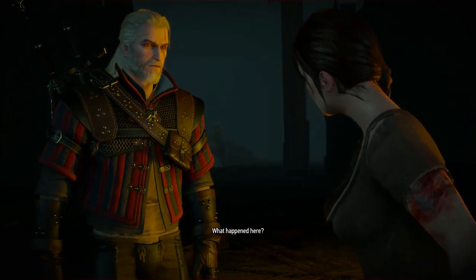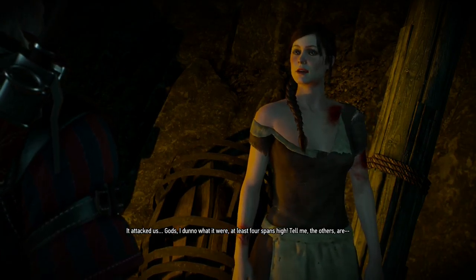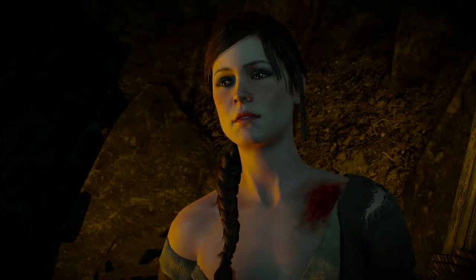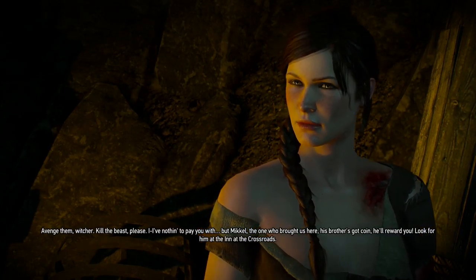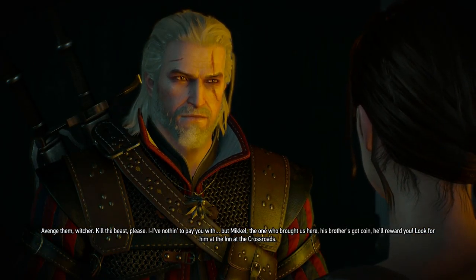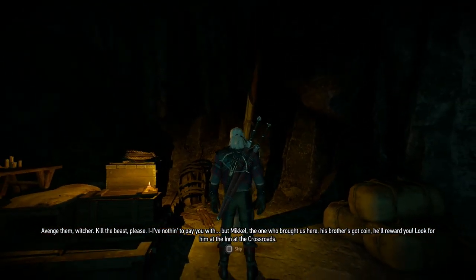There she is. What happened here? It attacked us. I don't know what it were — at least four spans high. Tell me... The others are dead — all dead, yes. Avenge them, Witcher. Kill the beast, please. I have nothing to pay you with, but Mikkel — the one who brought us here — his brother's got coin, he'll reward you. Look for him at the inn at the crossroads.